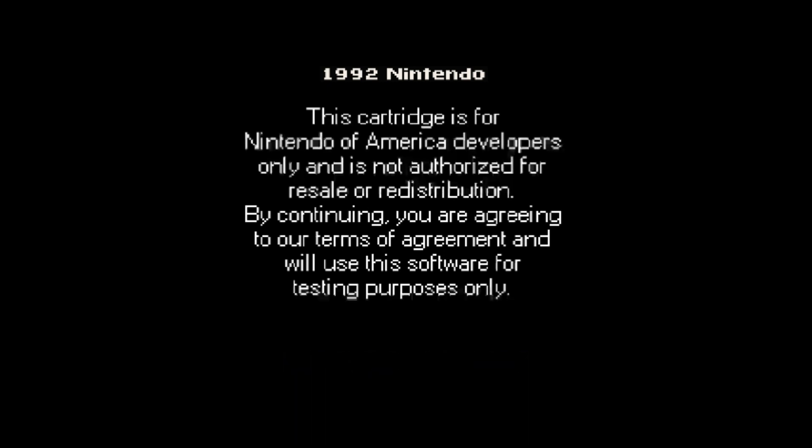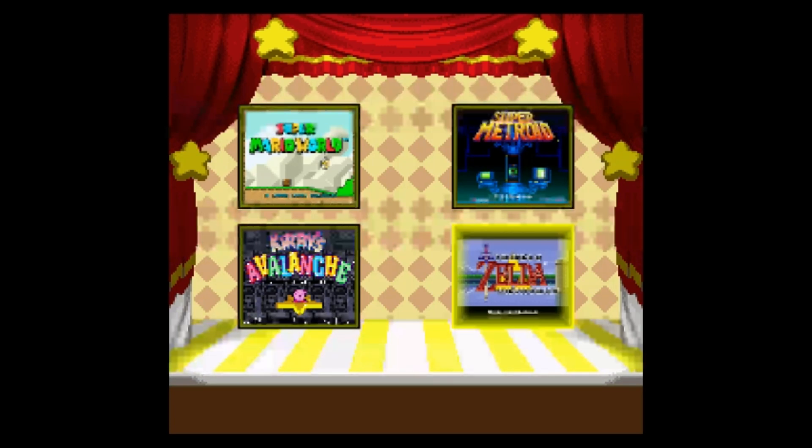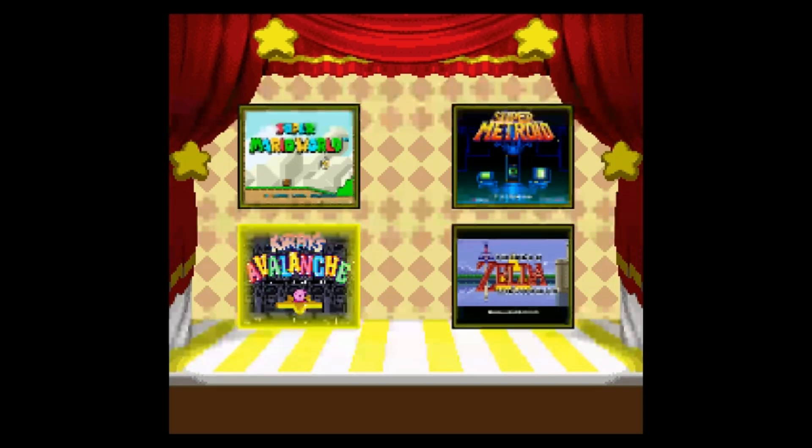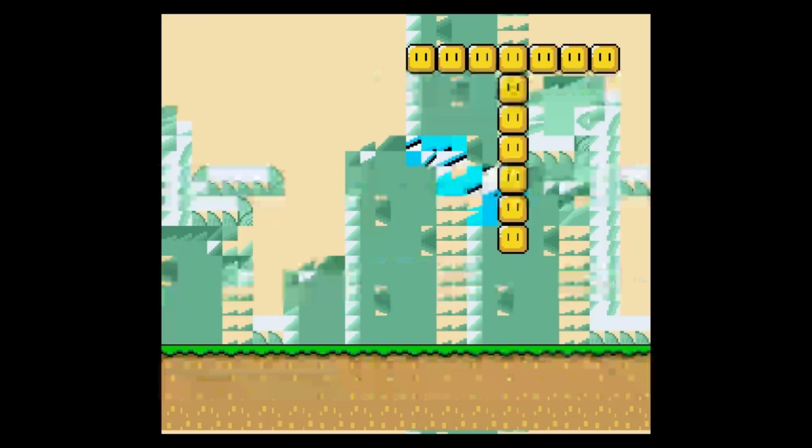The games we have to choose from are Super Mario World, Super Metroid, The Legend of Zelda, and Kirby's Avalanche. It's got the Super Mario World theme song — kind of a really bad version of it, maybe the speed wasn't quite right. We're gonna check out Super Mario World first and see where they were in the game — whether they were near completing it or just making some changes, like to how he jumped. No idea what to expect, so let's check this out.